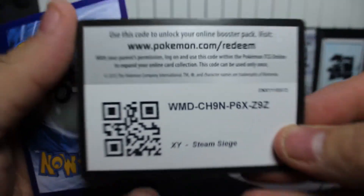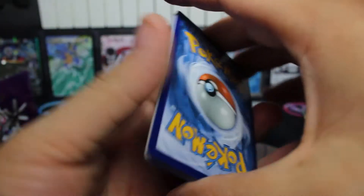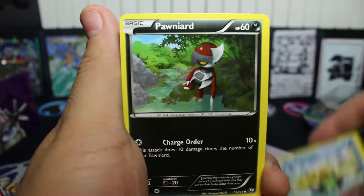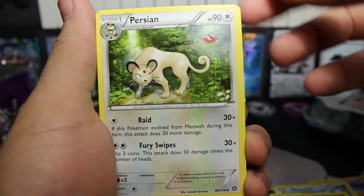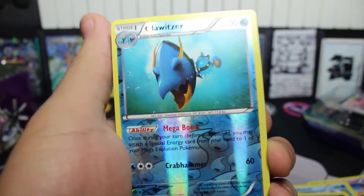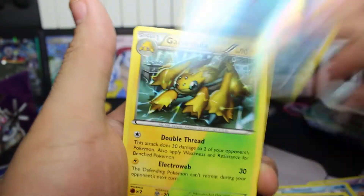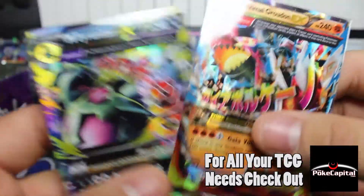Here is another code for you guys — let me know in the comments below if you get anything awesome. So we already got two EX cards, can we get a third one? Nidoran, Mel, Oshawott, Ponyard, Tangela, Joltik, Aerodactyl, Persian, Claw Fossil, Aerodactyl. Our reverse is a Claw Fossil, and that's a rare. Can we get an ultra rare EX card? It's a Galvantula — dual type. So yeah, we did get two EX cards — some awesome EX cards.